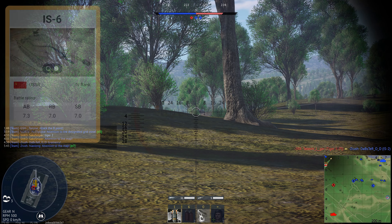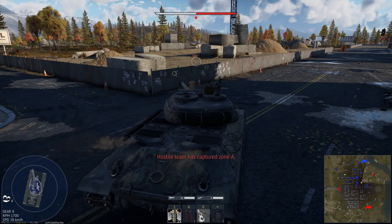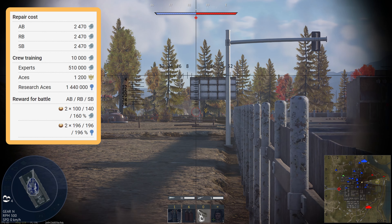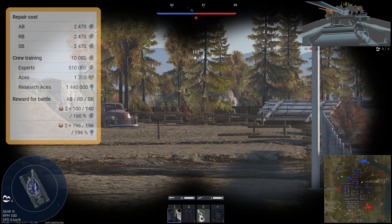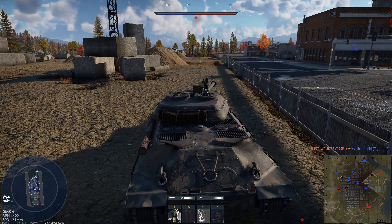Speaking of which, this tank sits at rank 4, at 7.3 in arcade battles, and battle rating 7.0 for realistic and simulator. To put the vehicle in your line-up, it's going to cost you 10,000 silver lions, the same as all premium vehicles. And for the expert and ace qualifications, it's 510,000 silver lions for the expert, and 1,200 golden eagles for the ace qualification. I would recommend getting these, as the reload time on the IS-6 is quite long, and you will need all the help you can get.